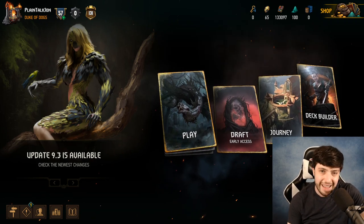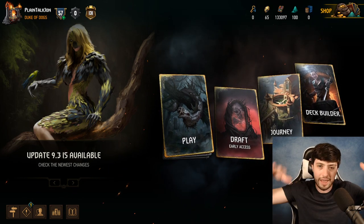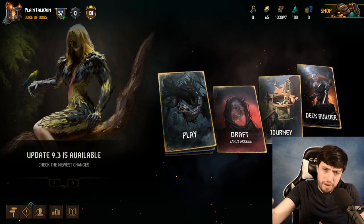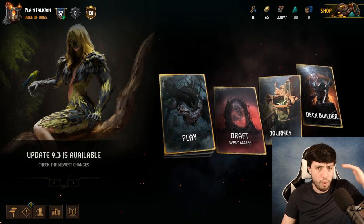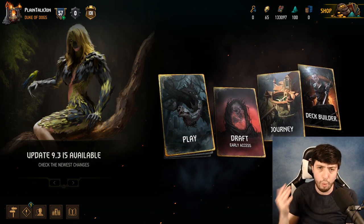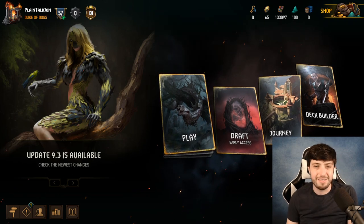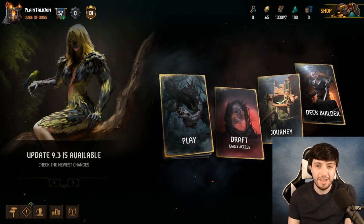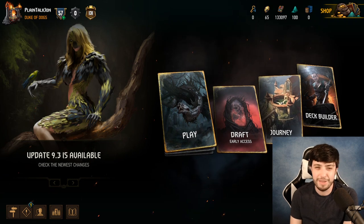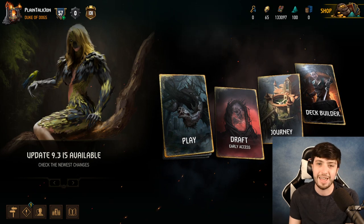Final note: Thronebreaker. Gwent has a standalone game called Thronebreaker, and if you buy it on the same platform you play Gwent on — Steam if you play on Steam, GOG if you play on GOG — it'll give you a bunch of cards, some contracts, reward points, and a couple of in-game cosmetics. It's definitely not mandatory, but it gets you some decent cards and it's also a really fun game. If you seem even mildly interested, pop it on a wish list, wait until it goes on sale for $10 or $5, and pick it up.